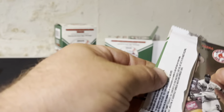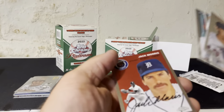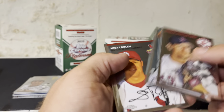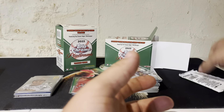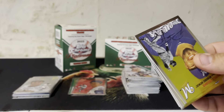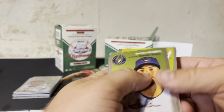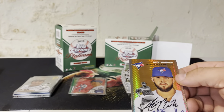Two packs left. Scott Rowland and Jack Morris — base pack. Last pack, feels thick, might have our last prism refractor in here. And we do. Yoznel Diaz, Prince Fielder, Nick Ahmed, Willie Adonis, and Alec Manoa — the prism refractor.